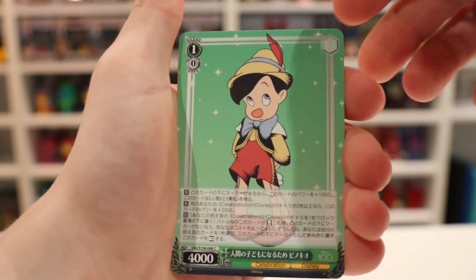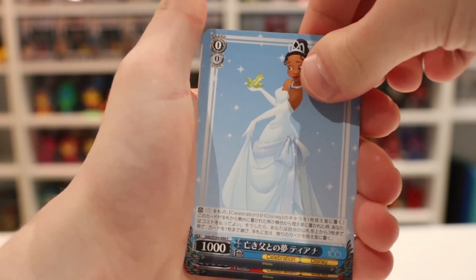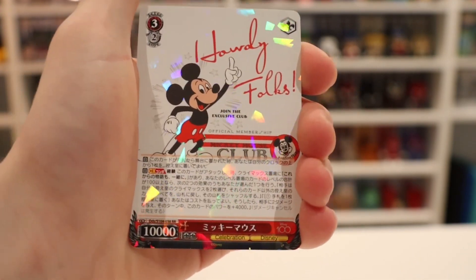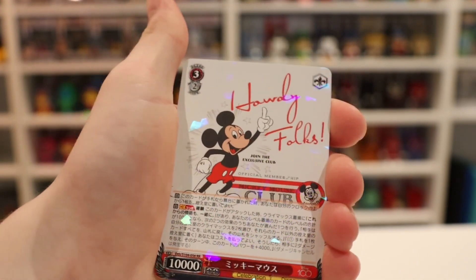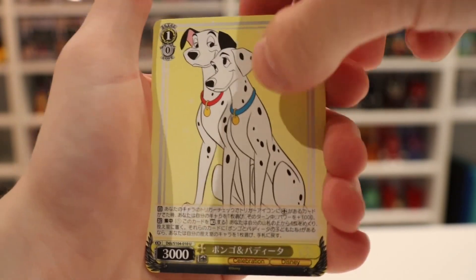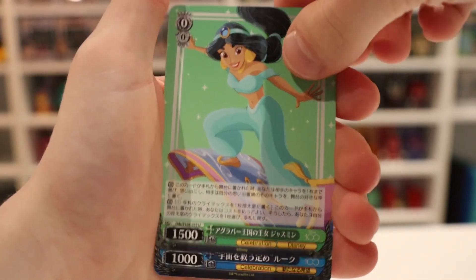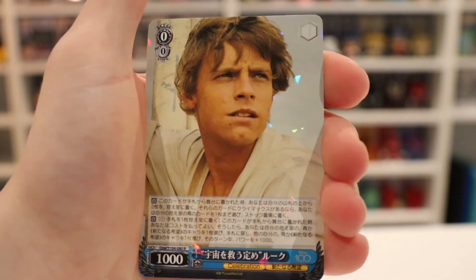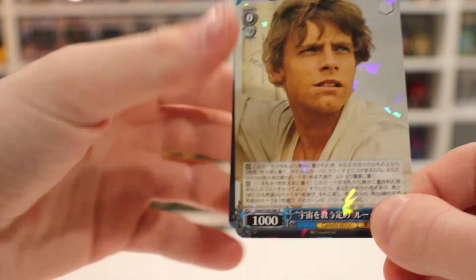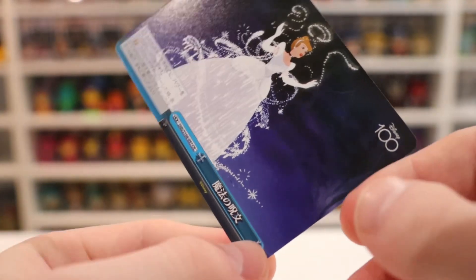We have Pinocchio — is that Pinocchio? Yeah, that's Pinocchio. I don't know what princess that one is. Mickey Mouse — I don't know if that's like rare or something, I'm not really too sure. We have the Dalmatians. I think Jasmine here. I have no idea who that is, but moving on to the last card, and we've got Cinderella, I'm pretty sure.